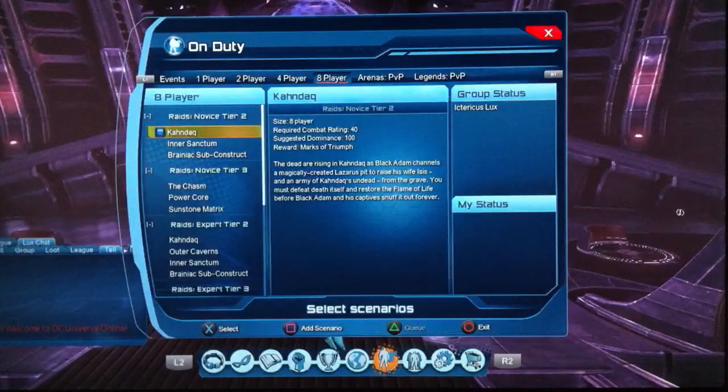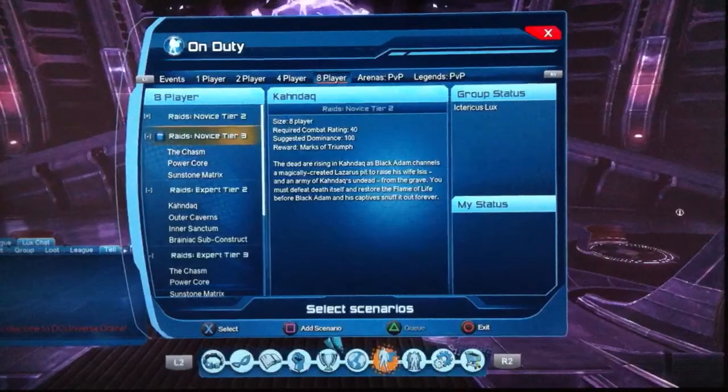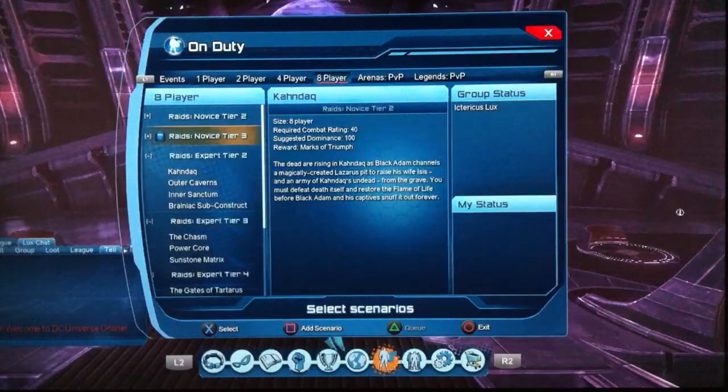Raids. An obvious Tier 2 — not worth doing. An obvious Tier 3 — again, not worth doing. You'll get what used to be one mark of Krypton or Distinction, but it's really not worth doing. And if you happen to go through the novice tiers before you queue up for the experts, you're actually loot-locked all throughout the experts. So use the novices to get feats — don't use them for gear; they're not worth it.